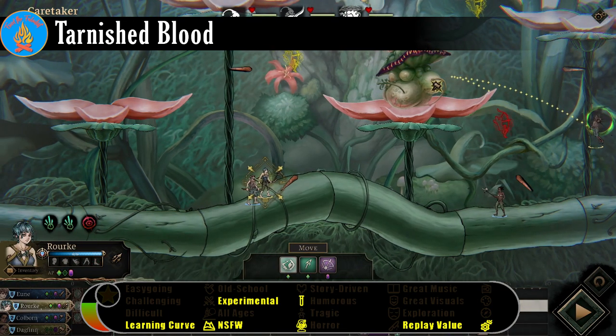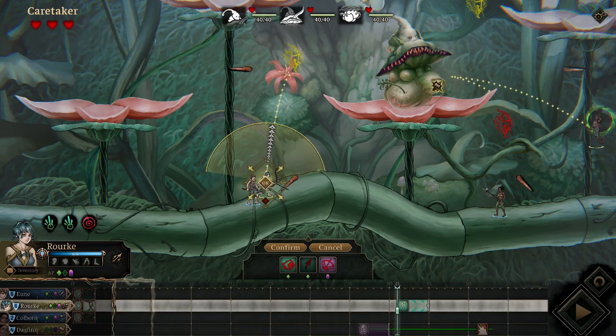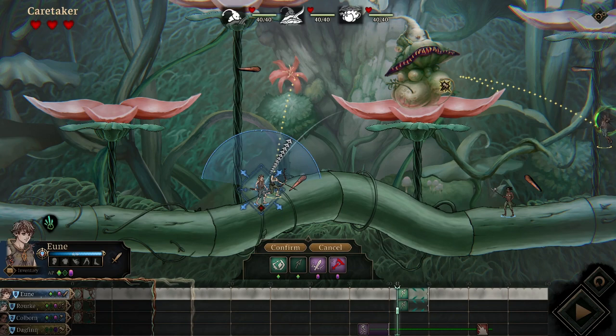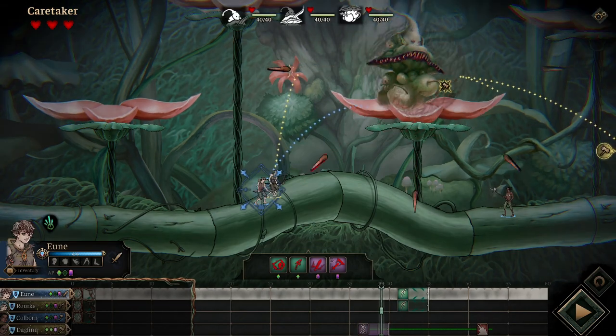Tarnished Blood puts the player in charge of a tribe in a strange primordial world during the age of the megafauna hunt. Taking a team of up to four hunters, the player seeks out and takes down monsters in the name of the tribe, with simulation elements filling in the gaps between hunts.